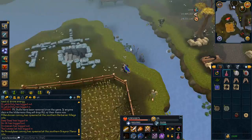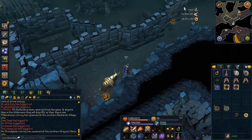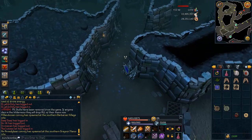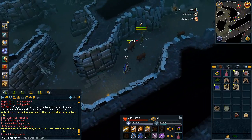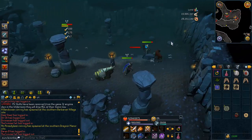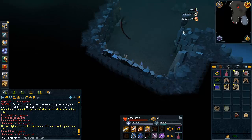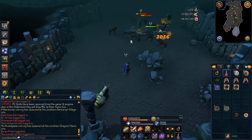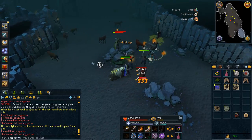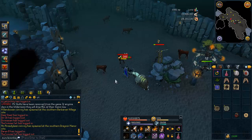The final monster in this segment is Hellhounds. The best place to kill these is in Taverly Dungeon. If you don't have 80 agility, you can't use the shortcut there. If you have 70 agility, you can use the pipe just to the east. If you don't have 70 agility, you're going to have to run all the way through the dungeon, which is a huge pain but it only takes a couple of minutes. There were a lot of people here when I recorded, but this is where the Hellhounds are and this is how you kill them.